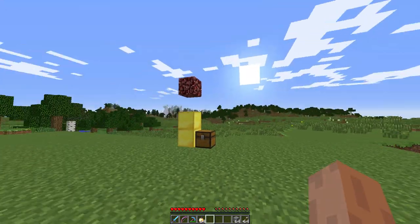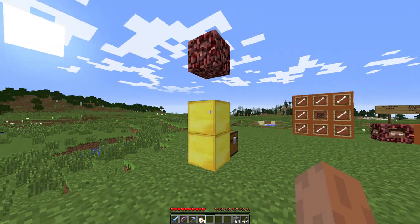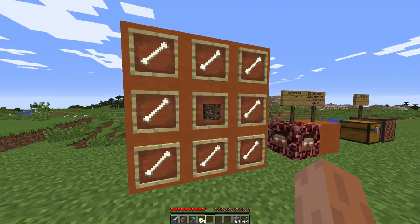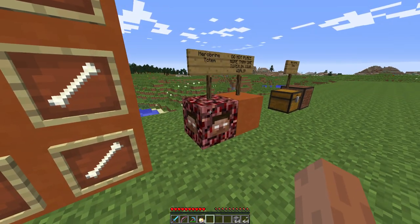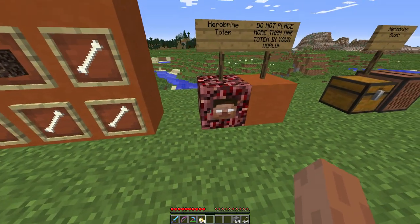So basically in order to spawn Herobrine into your world you're gonna have to create this totem over here. I'll explain a little more thoroughly in a moment, but you're gonna have to craft this one block which is the most important part. You need one piece of soul sand, eight bones, and a crafting bench, and you'll then spawn a Herobrine totem which basically just looks like a piece of netherrack with four different Herobrine skulls surrounding it.